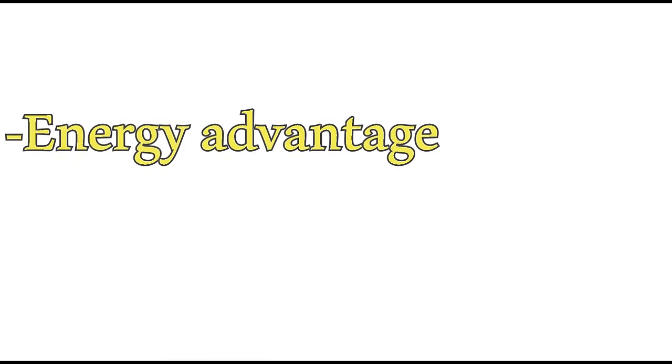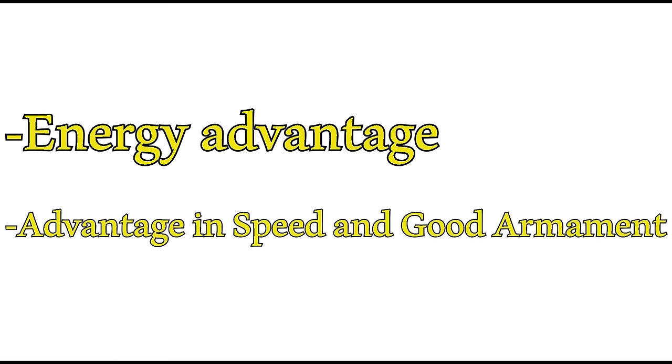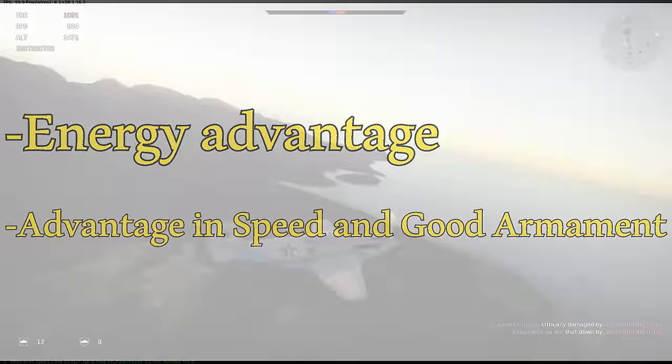In order to boom and zoom effectively you're either going to need an energy advantage or you're going to need to create one. It also helps to have an advantage in speed over your target and good armament, so you can take down your target in the least amount of passes as possible.